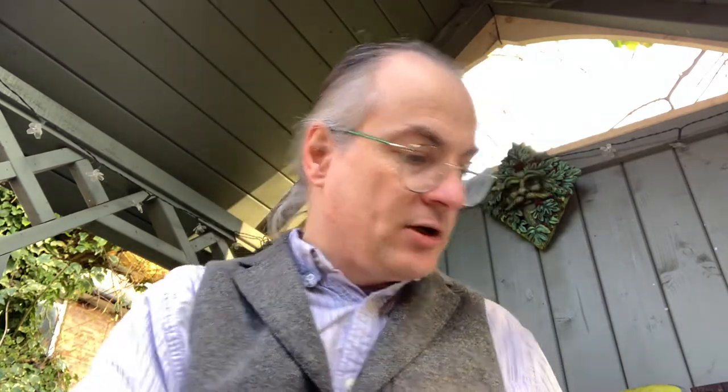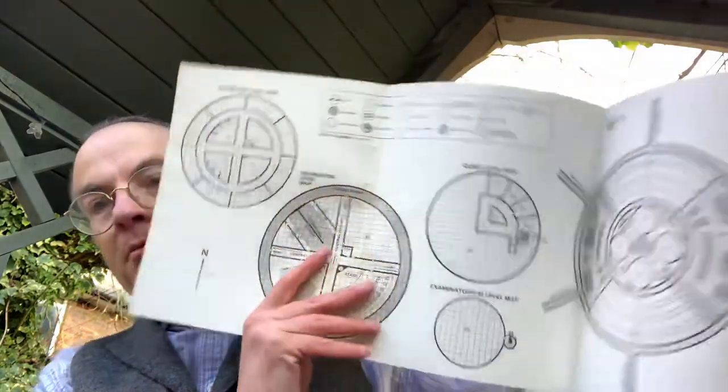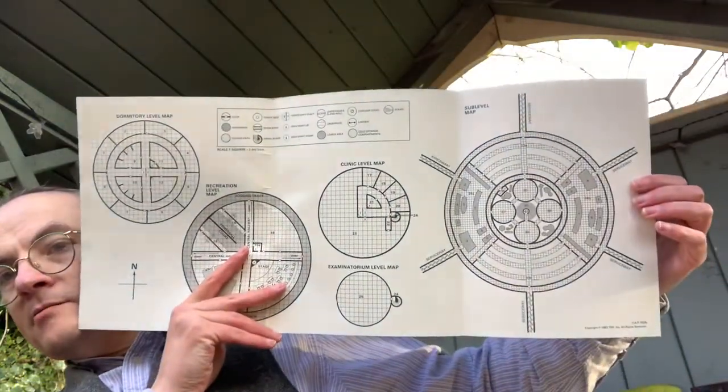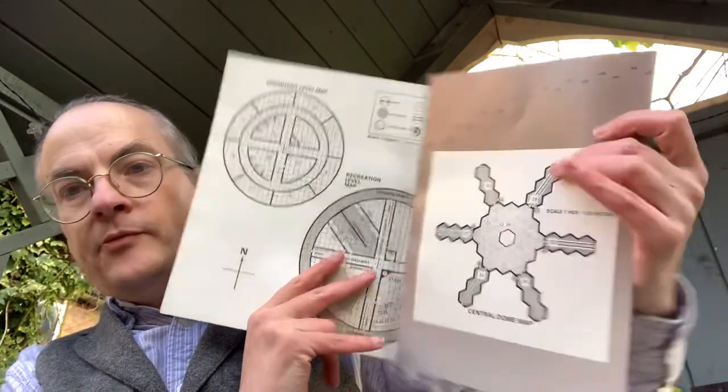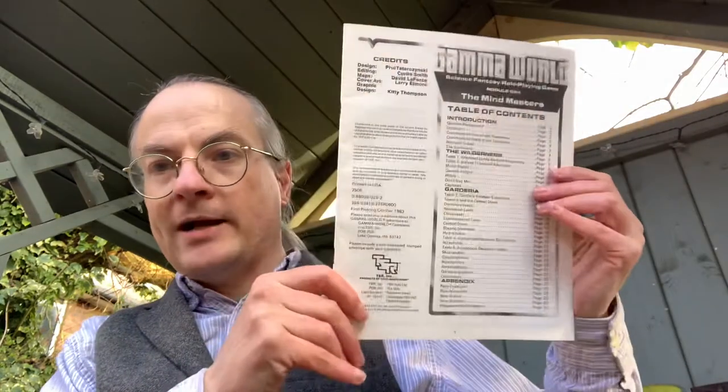What you've got in here is typical for a TSR module of the period — you've got a fold-out map, essentially a map cover, and then the booklet is all black and white.